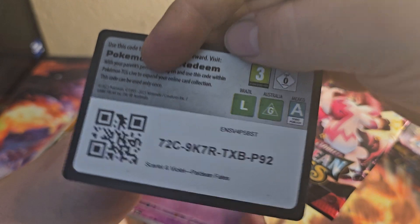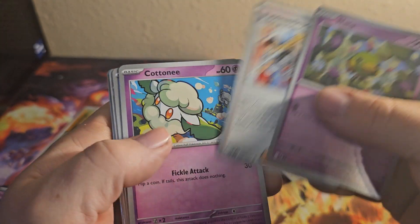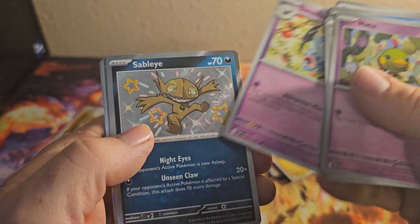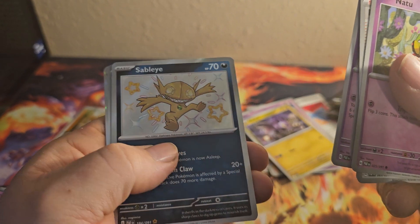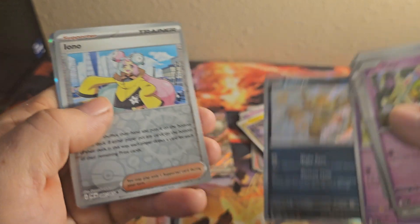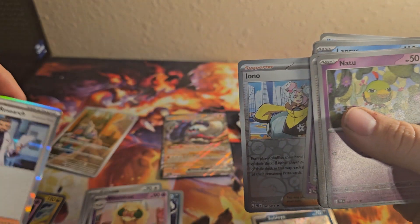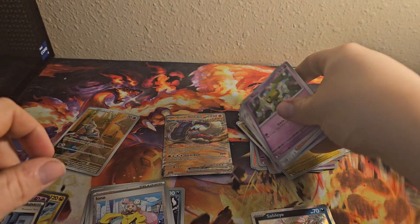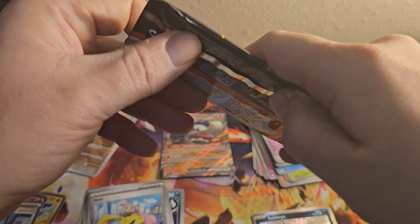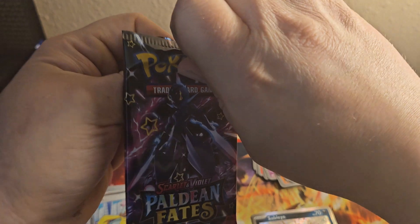Code. Anatu, Paldean Students, Cottony, Lapras, Scrafty, Ultra Ball, Swuvet — a Shiny Sableye! It's so beautiful. Iona and Professor's Research. There's one shiny. Sableye is one of the cool shinies.